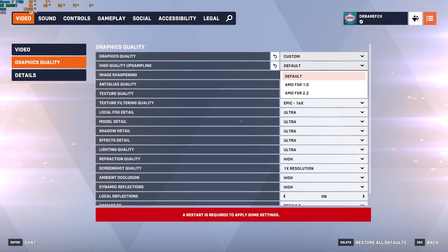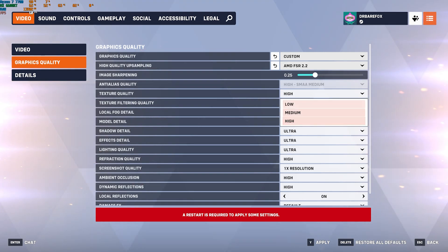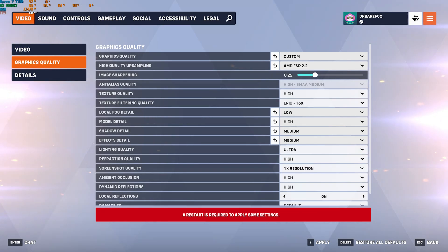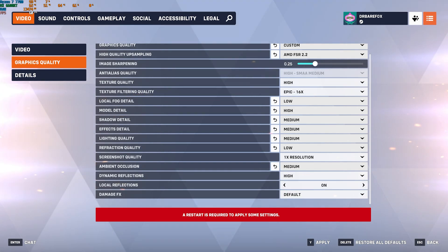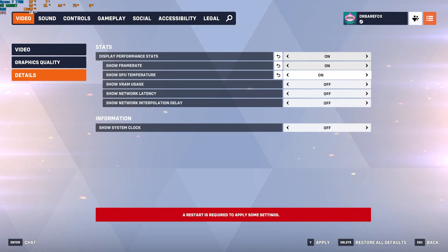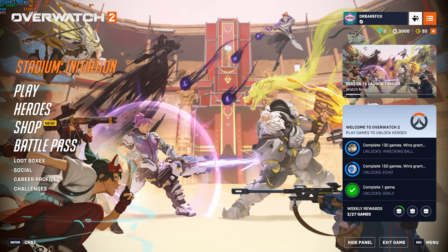Press Y to apply settings. Head over to Graphics Quality — set High Quality Upsampling to AMD FSR 2.2, Anti-Aliasing selected by your PC, Texture Quality High, Texture Filtering Quality Ultra or Epic, Local Fog Detail Low, Model Detail High, Shadow Detail Medium, Effects Detail Medium, Lighting Quality Medium, Refraction Quality Low, Ambient Occlusion Off (or Medium if your PC allows), Dynamic Reflections Off, Local Reflections Off, Damage Effects Default. Then go to the Details section and enable Performance Stats: Frame Rate, GPU Temperature, and Network Latency. Press Y to apply.